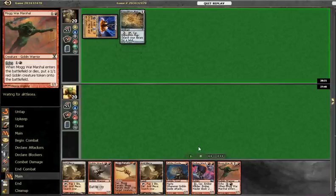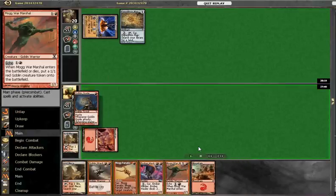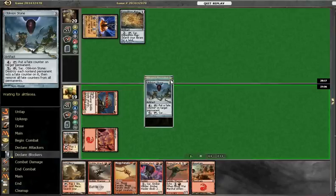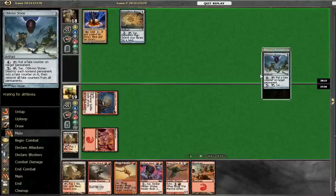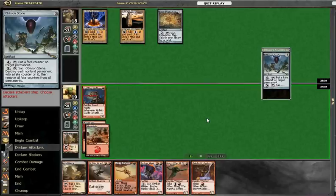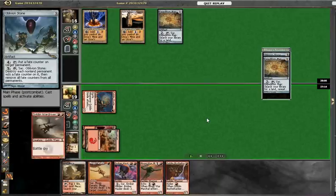He leads off with Expedition Map. We fetch a Mesa, then fetch a Mountain, and attack him with Goblin Guide, revealing an Oblivion Stone on top of his library. He plays his Tower, we attack for 2, and just play out the Wardriver.